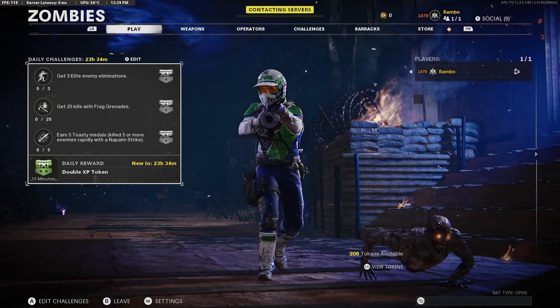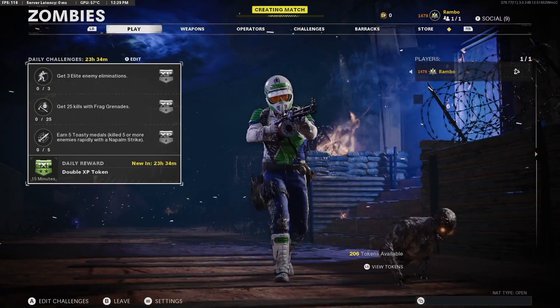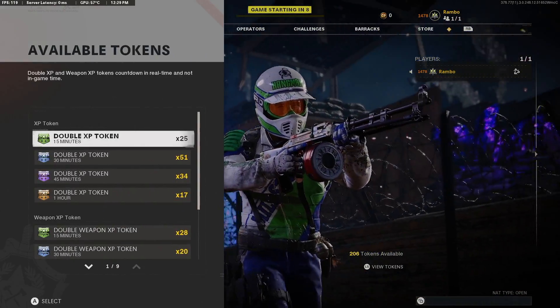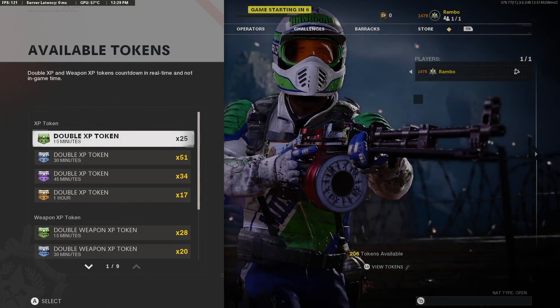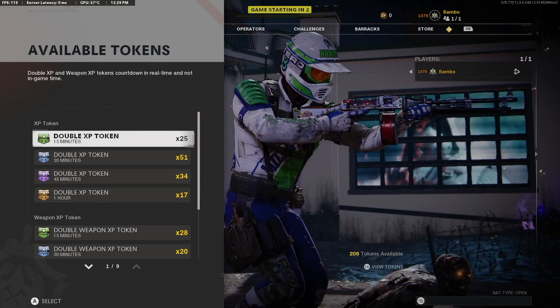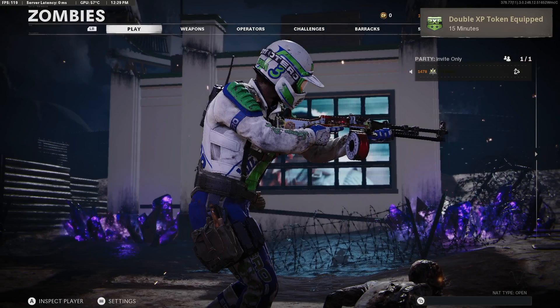We'll be playing the first-person solo playlist. Top-down is going to be a bit slower since you run slower. FPS you're able to sprint, take more hits, etc. So we're going to play FPS solo, and we're going to pop a 15-minute token right before the match is about to begin. You can pop more if you want, but in order for this XP run to be efficient and maximized, you could do a 15-minute token and kind of speed run through the wild.